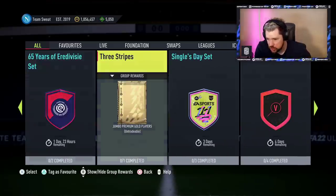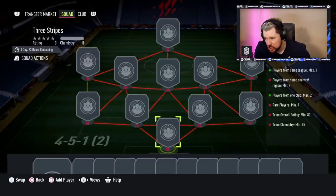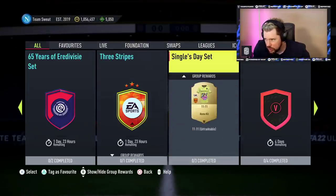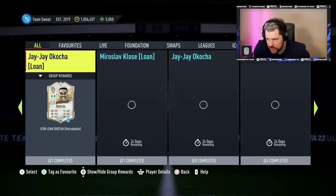Three Stripes is new — for a jumbo premium gold players pack, that's a 50k pack. 80 rated, 9 rares, 95 chemistry, 1 club max 2, same league max 4, players from the same region minimum 4. So people are just going to do nation squads there, absolutely fine. And that is for a jumbo premium gold players pack, which is 24 players, 7 rares.